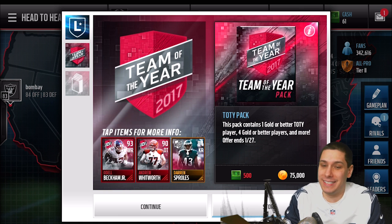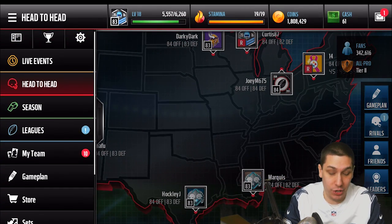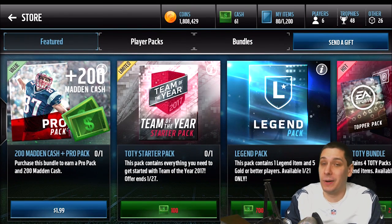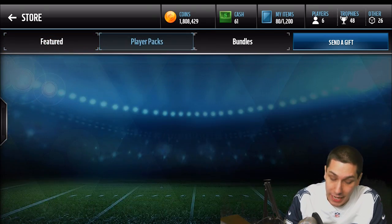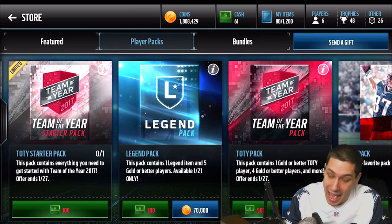The Team of the Year packs are 75,000 coins each, and in my opinion it's just not worth it. I would definitely go the route of opening legend packs if you're going to spend coins on expensive packs right now. Legend packs are 70,000 coins each, so that's what we're going to do today.